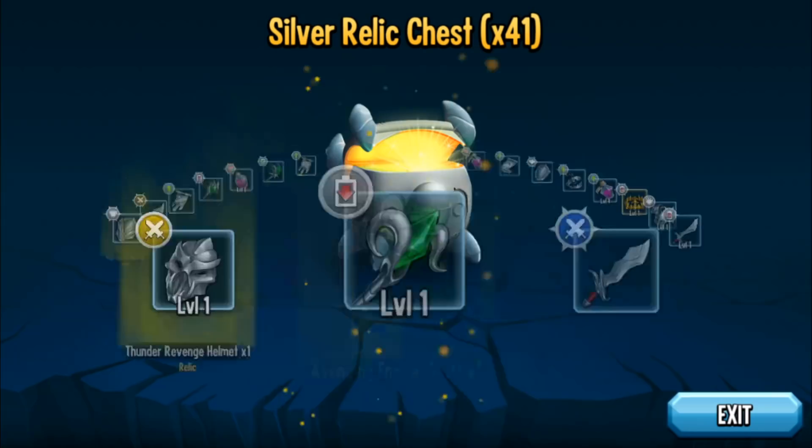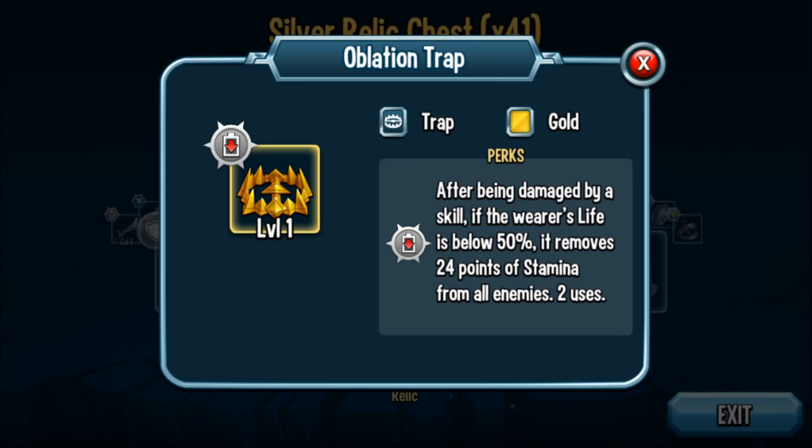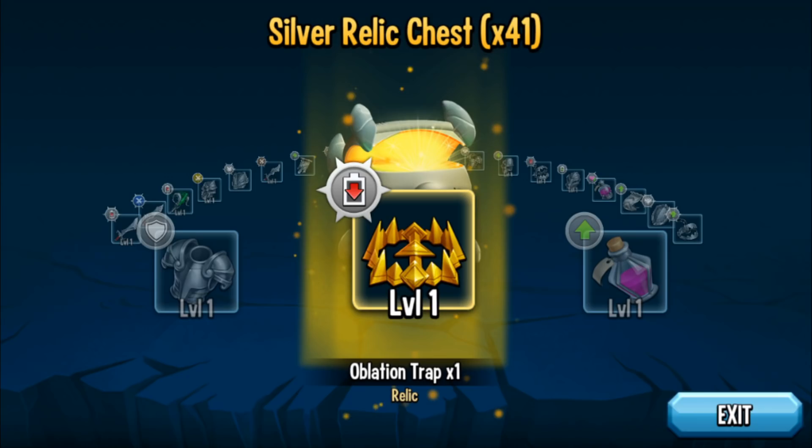I ended off with an Oblation Trap — not bad. I actually love the Oblation Trap; it's one of my favorite relics, even though it's a gold one. There is a better diamond relic version, Nebuline's Trap, but unfortunately I don't have it on this account, and I also don't really like crafting.